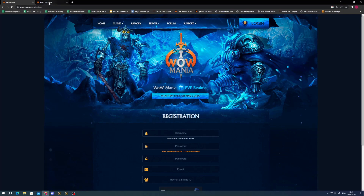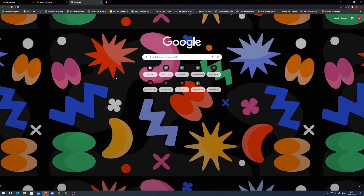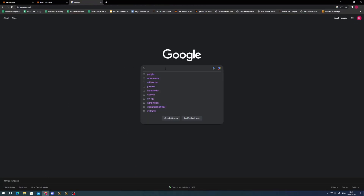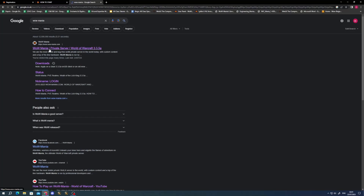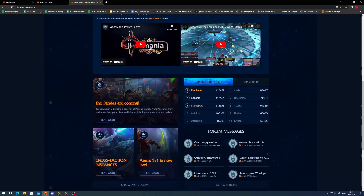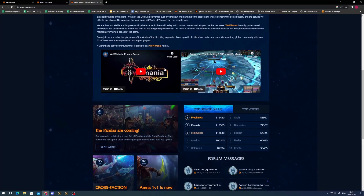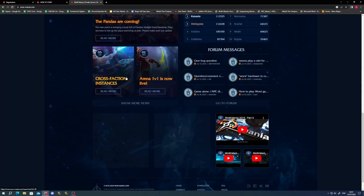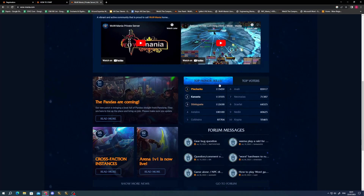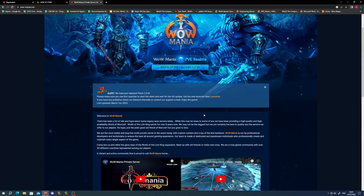The first thing you're going to want to do is go to Google and search for WowMania. It should be the top result — WowMania private server. Click on it and it takes you to the WowMania page. There are a couple of videos on there, a 25 heroic Lich King kill, some cool videos showing implemented changes to this private server, and general info like top honor kills and top voters.